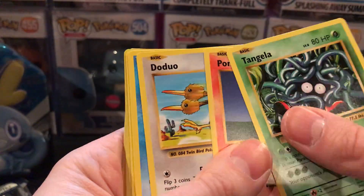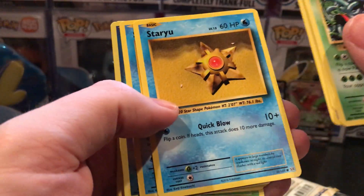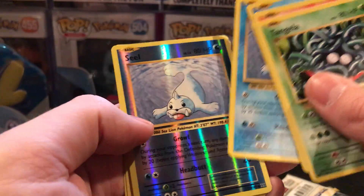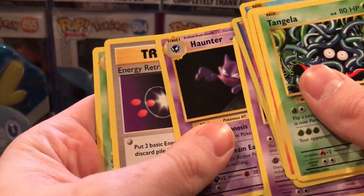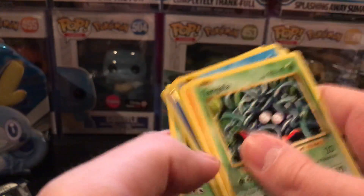Evolutions pack cards: Tangela, Ponyta, Doduo, Staryu, Seel, Reverse Holo Seel, another Mewtwo Non-Holographic, Haunter, Energy Retrieval, and Kakuna.